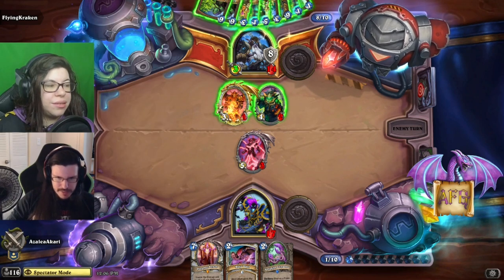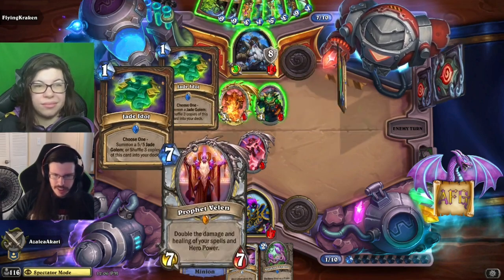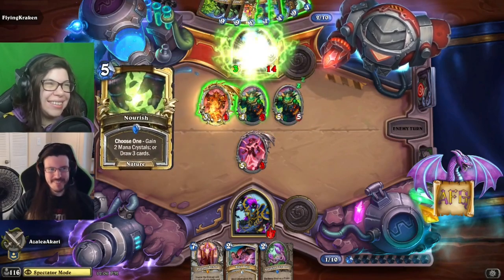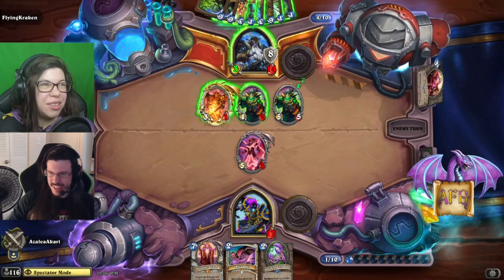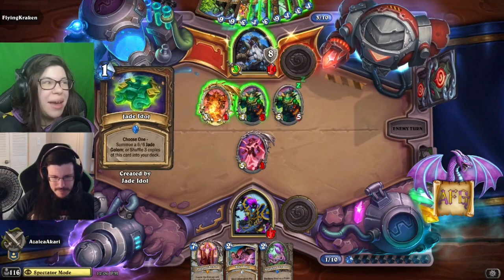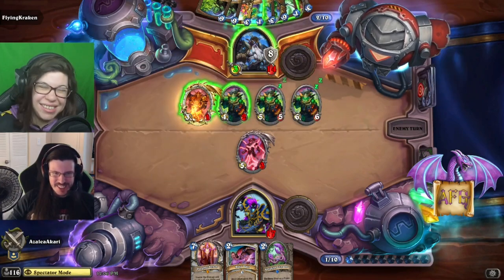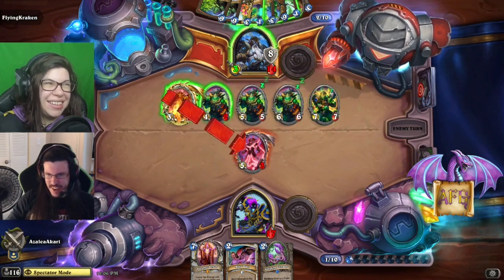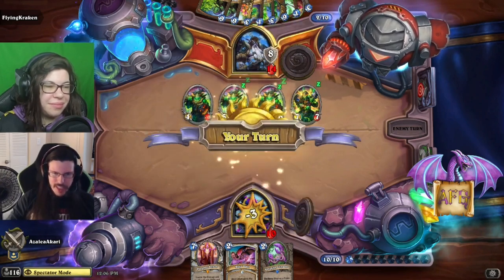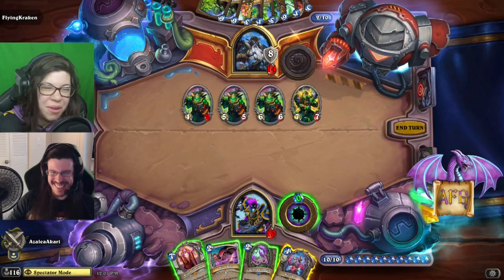Kraken leads with the armor gain — and it's essentially free with the Nourish in hand to get the mana back. An even larger green man. They just keep growing. More draw, more jade cards coming into hand. And there's that Mind Control Tech I mentioned — this is definitely not the matchup where MCT is going to be helpful. Even larger man on even larger man. Look at that — the card art has now changed for the last time because they have been properly bigified. Is that a word? It's a word now.